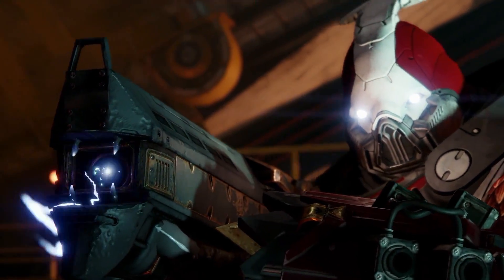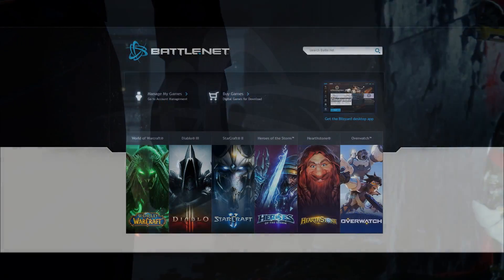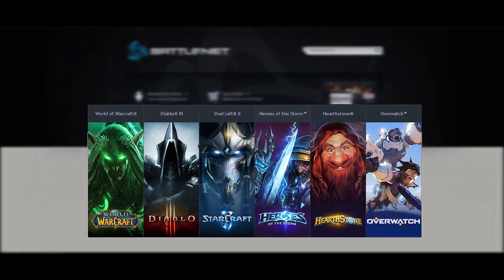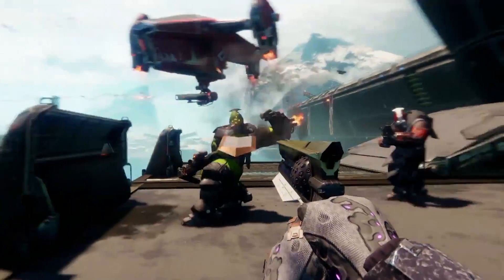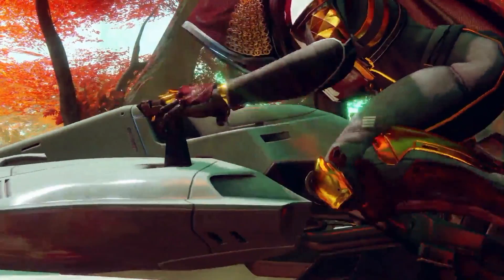Unlike the original, Destiny 2 will be available on PC, in addition to PS4 and Xbox One. You'll be able to get it exclusively through Blizzard's Battle.net platform and use Battle.net's built-in friends list and chat with Destiny 2. The PC version will also offer 4K support and uncapped frame rates.